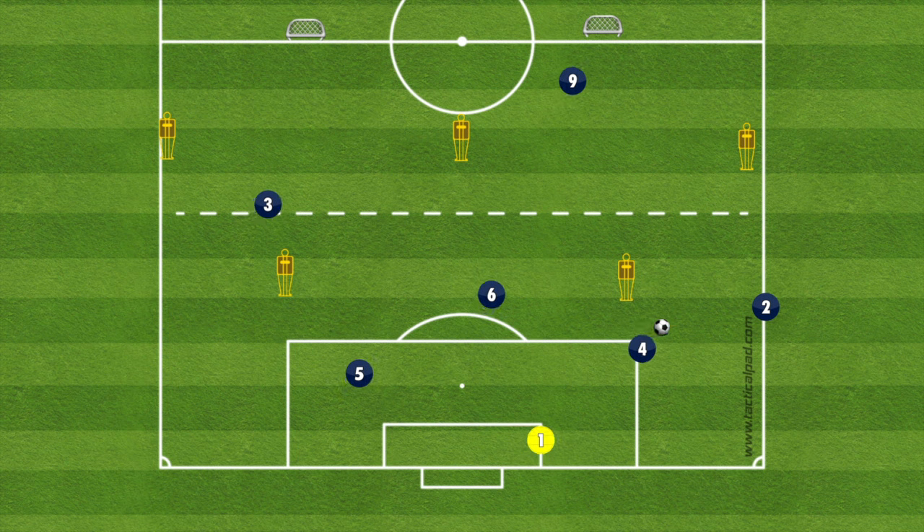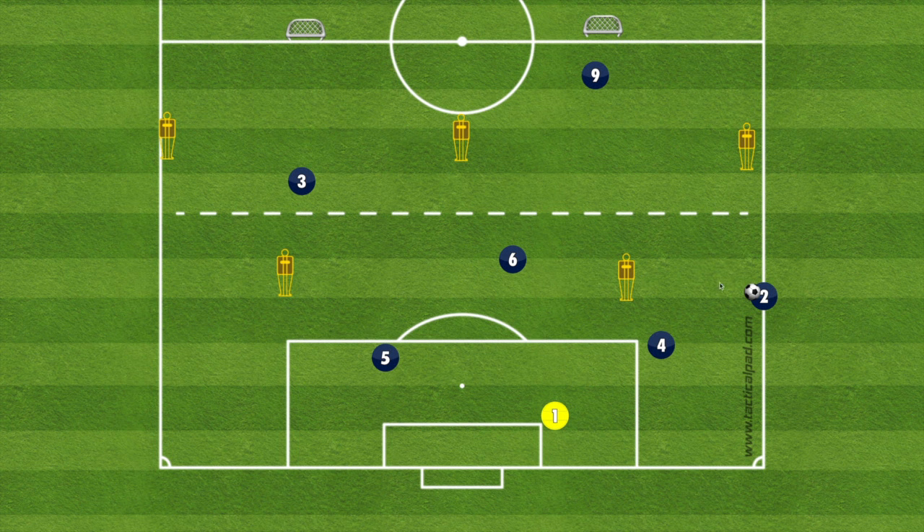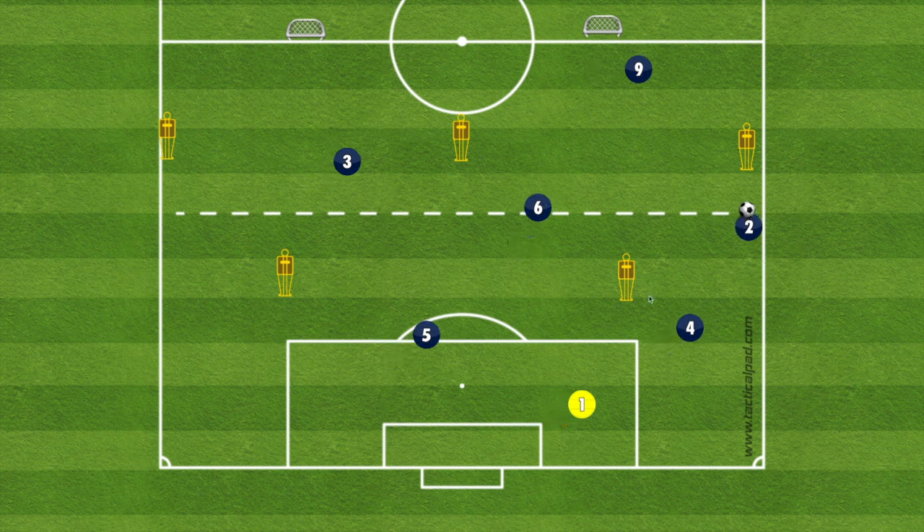In pattern number one, the ball goes out to our right midfielder, who is now going to take his space until engaged by a defender. As he's moving forward, the whole team is moving forward. The center back follows the play to be an option. The central midfielder has gotten into space to be an option for the right midfielder, and our number nine, our striker, is over here for what we call a beyond option. Our wide midfielder gets closed off by a defender, sees the option in central midfield, plays the ball to our central midfielder, who finds our striker for a goal.